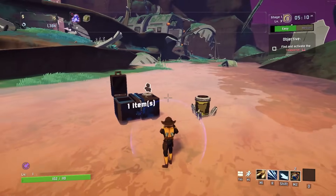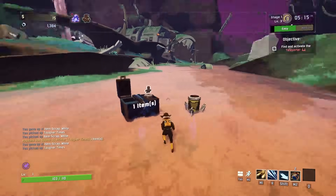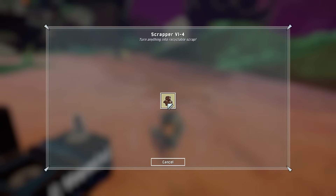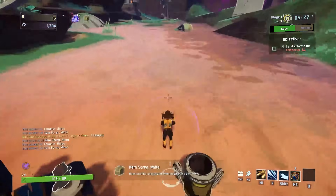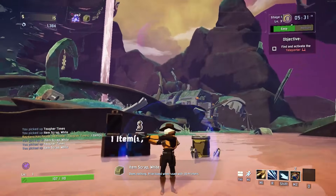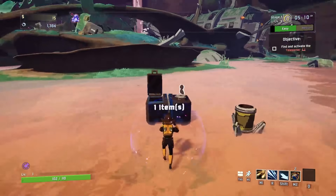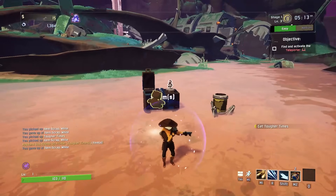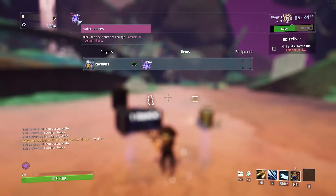Here's where it gets tricky. You need to print an item from the printer, pick it up, and then immediately open the scrapper. You have approximately half a second to do this, but once the scrapper menu is open, there's no more time restriction. You can stay in that scrapper menu as long as you want. This will scrap the item you just printed into white scrap, but still count it as being corrupted, and thus giving you another stack of the corrupted version. As you see here, I went from one Safer Spaces and one white scrap to two Safer Spaces and one white scrap.